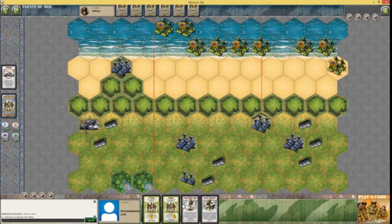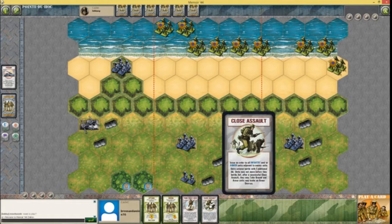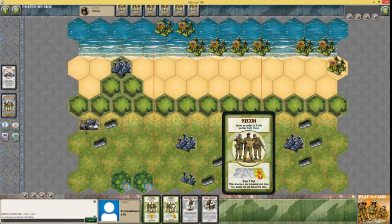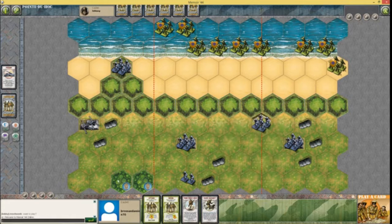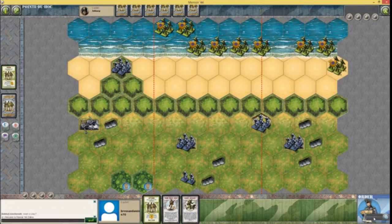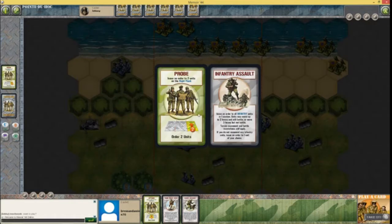I'm looking at my left flank. Issue an order to a unit on the right flank. I'm kind of waiting for him to do something, so I'm gonna get rid of that recon. I'm not gonna order anyone. I need cards, so — two units on the right flank are all infantry units in one section. I will take the infantry assault. It will help me more, so I'm gonna take that.